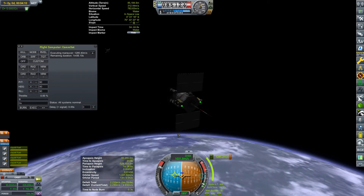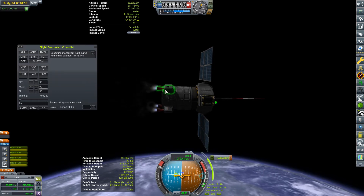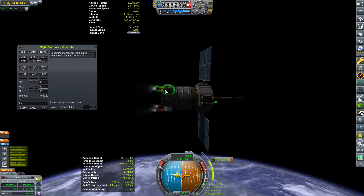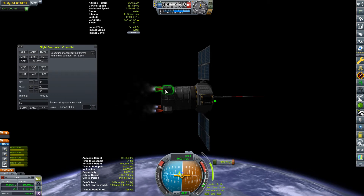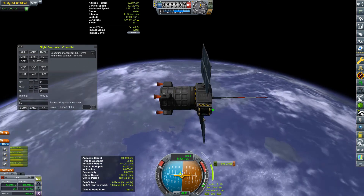Now we're above the atmosphere, we can actually activate the Communotron and activate the solar panels as well — let's extend those. I really should put these on action groups. Deploying to our final stage — this is our actual satellite. These are the Spider engines, they haven't got enormous thrust, but on a vessel this size they do wonderfully well. This is just going to take its time to get into something approaching a circular orbit. We have just shy of two minutes burn time left in the rocket and just over one minute to burn still with this node. But we are successfully in space.